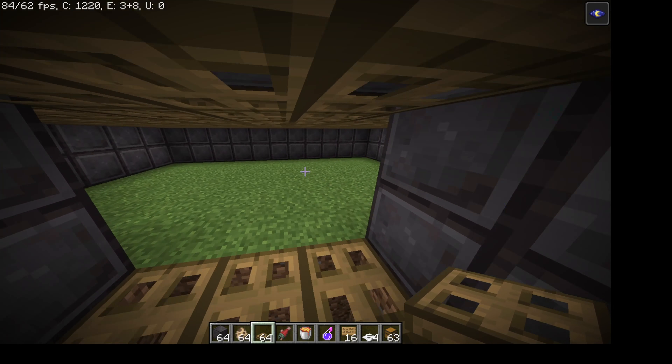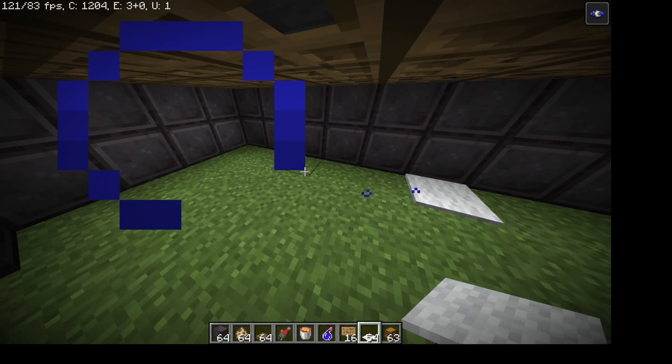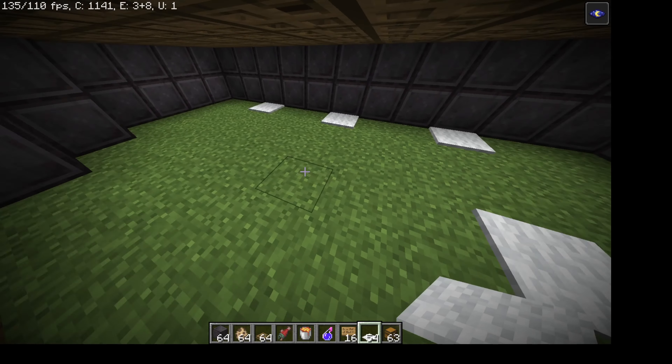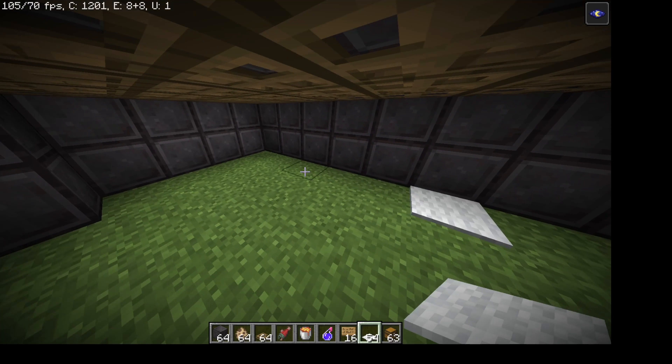Once you've got that done, you're going to want to take carpet and put one right here, one right here, here, and then back three there like that. Same with the other side.